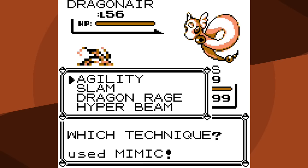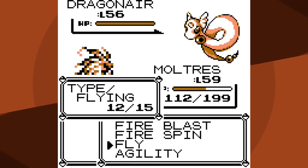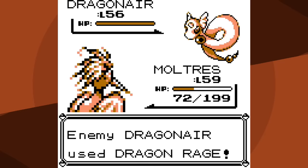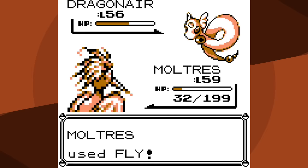Dragonair goes for Hyper Beam which does next to nothing, and it has to recharge - a free turn to use Agility. On the second turn it uses Dragon Rage, which does exactly 40 damage. I've set up two - hoping that's enough - so rather than get hit with another attack I go for Fly. Fly connects but doesn't knock it out, then Lance uses a Hyper Potion. After another Agility and another 12.5% boost to my Attack, let's see if Fly will knock it out. I miss with Fly, then after Dragon Rage - that great Gyarados luck all evaporated. I connect with Fly but due to a poor range it does about as much damage as last time - not enough.